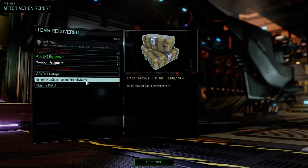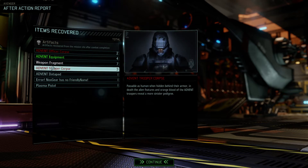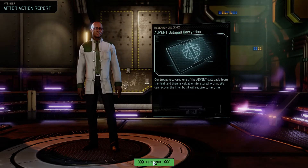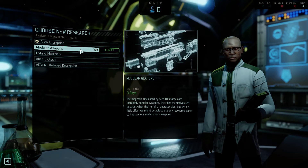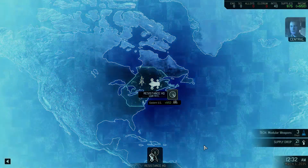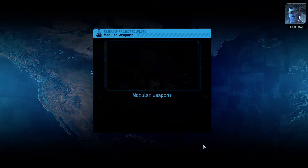Here we receive NOX equipment — I just haven't named it in the localization files yet. Hader pad, fragments, corpses, parts of the pistol. I'm going to rush through this to showcase why the plasma pistol was significant.